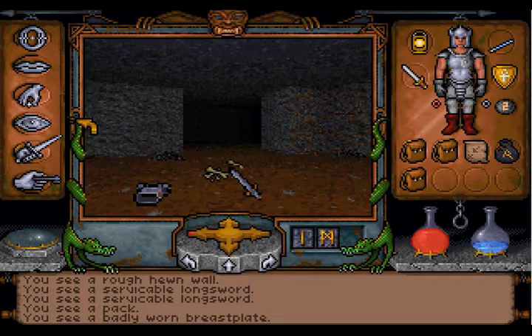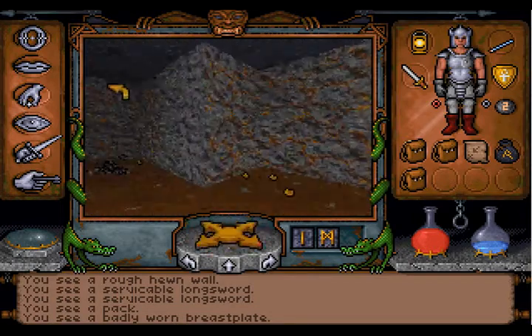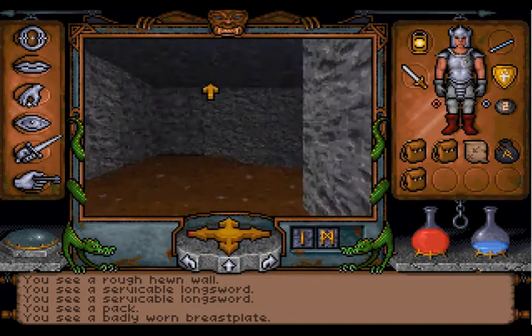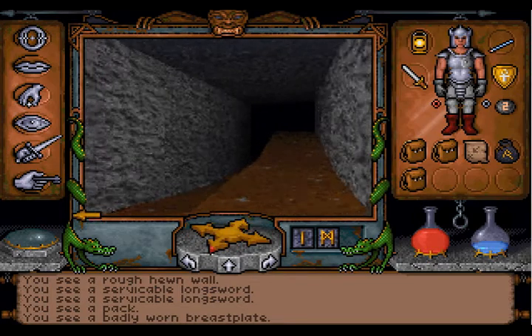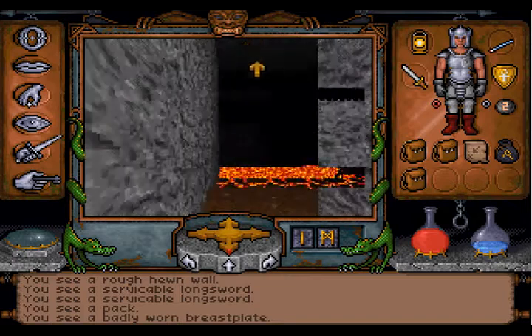A breastplate — doesn't do anything. There are gold coins lying around here. Of course there's lots of gold here, but we don't need gold. Gold is just heavy and useless.